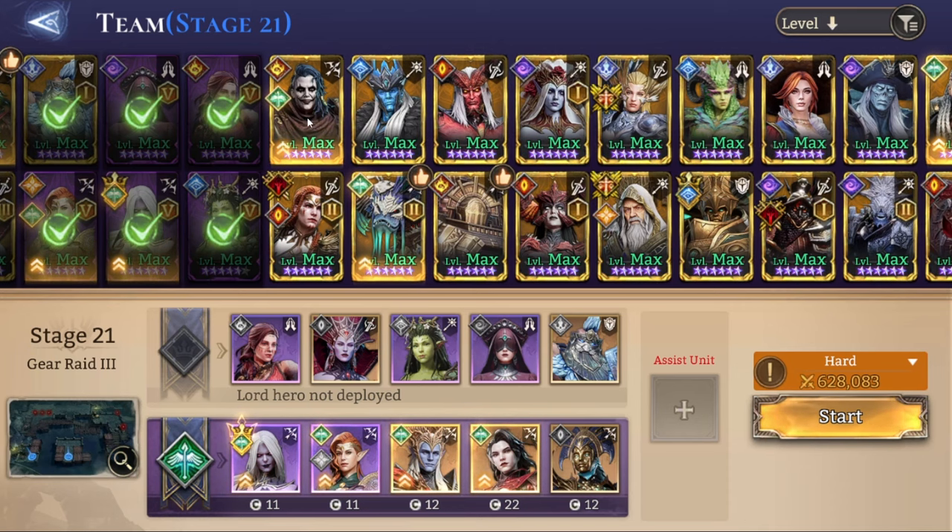Hex can work on the middle side instead of Silas, but since he's not really truly a marksman, that's going to be way harder because he takes quite a lot of time to cycle through his cards. But if you have Hex's exclusive artifact, that's going to make it a lot easier and you can definitely replace Silas with Hex.